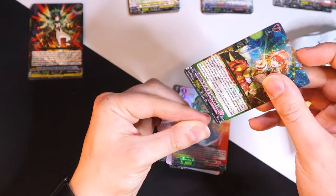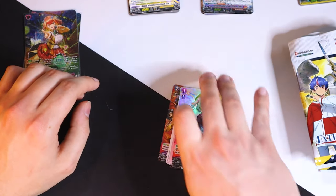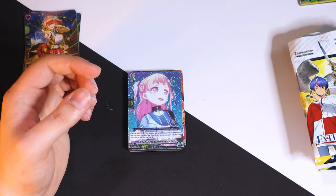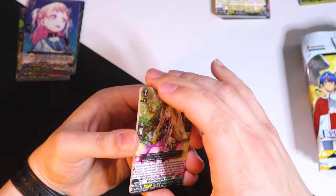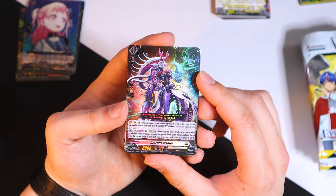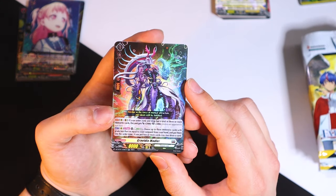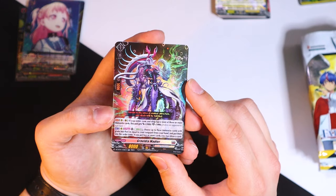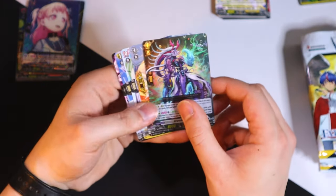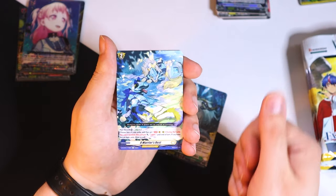Going to put that out to the side — I'm going to need that when putting together the Rezill deck. Anything else in here to keep? Probably sleeve the MyGO triple R. Blowing through these unboxings right. PG and a Gravidea card — interesting, I forgot Gravidea had support in this set. On guard or rear-guard circle, if your order zone or drop zone has a total of three or more meteoric cards, this gets 2k power, 5k shield, energy blast 3 — choose up to three meteoric cards grade less than or equal to your vanguard from your hand and put them in the order zone; if you put two or more, draw a card. That's really good for accelerating your deck — Gravidea players, yay!